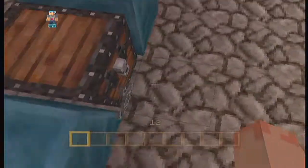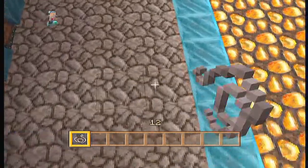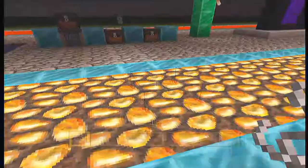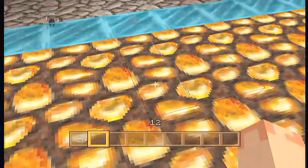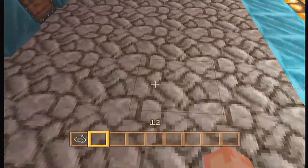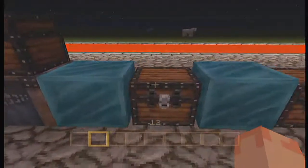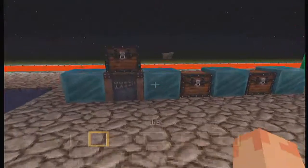This goes back to the tripwire hook — you can actually place string down kind of like redstone. You can go like this and you've got string on the ground. You see that very thin line of string? You can put string on the ground now, which I guess is a way to save space in your chest.